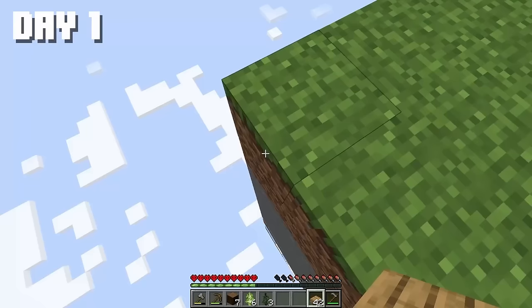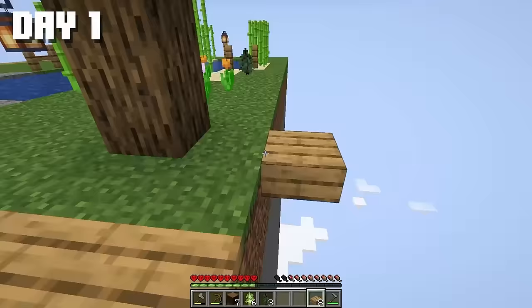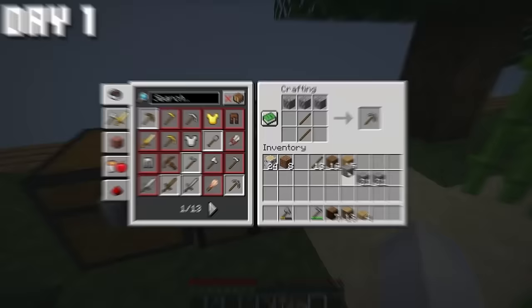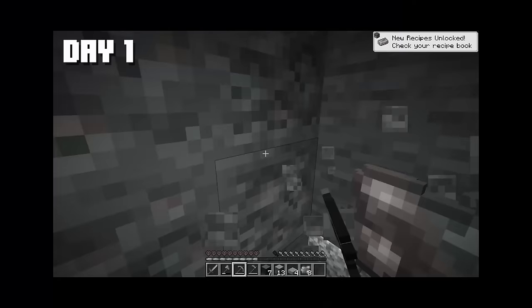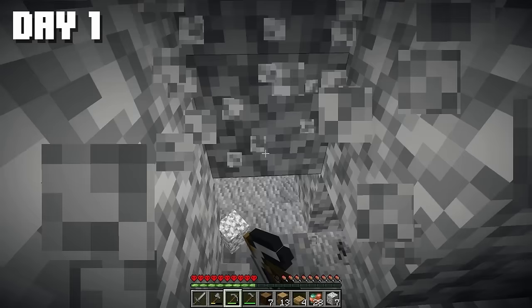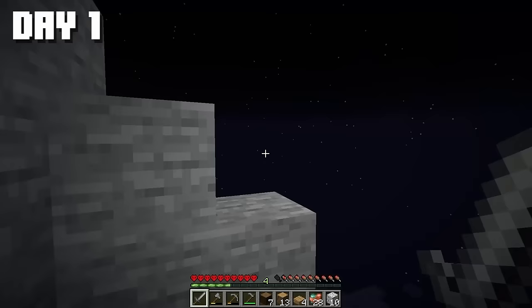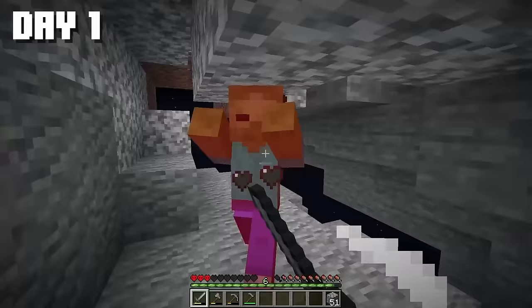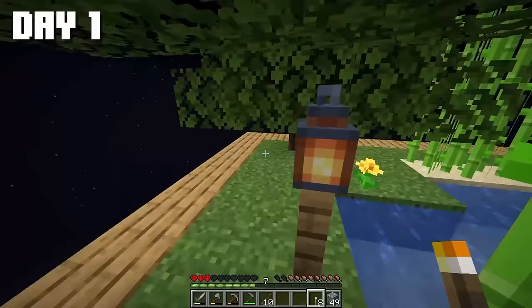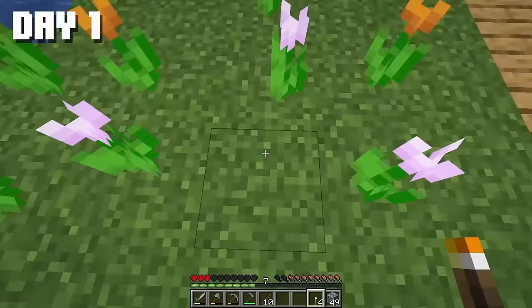Let's craft a wooden frame to reduce the chances of falling down. I made a stone pickaxe and started mining copper. Then I stumbled upon a cave with coal, a bit of iron, and more coal. There's even lava down here. A mob encounter nearly killed me — spoiler alert, no death today. To avoid that situation again, I'll place torches everywhere.